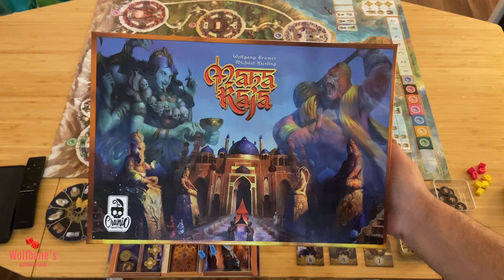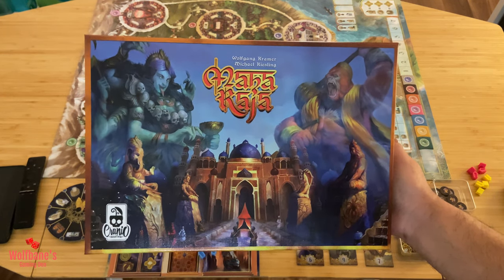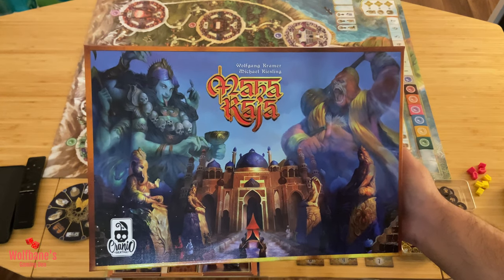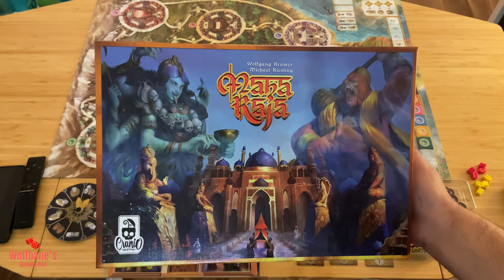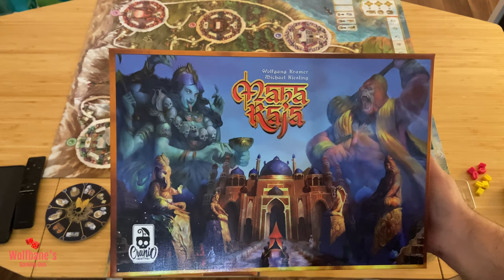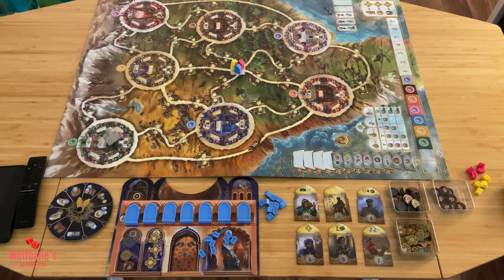Hey folks, welcome to Wolf Pains Gaming 10. Today we're covering the tutorial for the game Maharaja, designed by Wolfgang Kramer and Michael Kiesling and published by Craneo Creations. This version of Maharaja is basically a reprint and updated version of the classic title, featuring updated components and artwork as well as some changes to the rules.